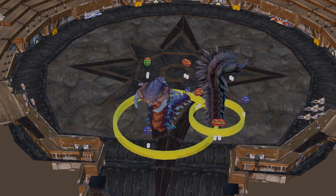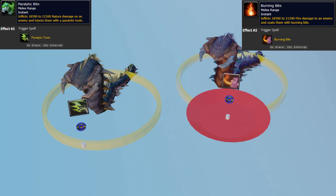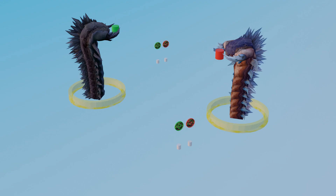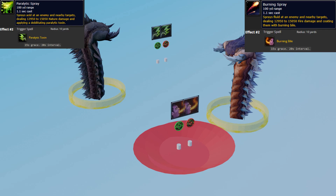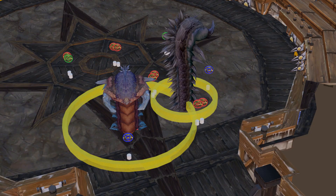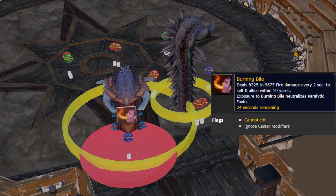Their abilities are very similar in the Mobile and Anchored states. The difference is the debuff they leave when they use Spray or Bite. The Mobile worm will apply the debuff through Bite to the main tank. The Anchored worm will apply the debuff to a randomly selected person and anyone 10 yards around them. Dread Scale Mobile will use Burning Bite with a 6-second grace in 16-second intervals on the main tank, applying Burning Bile.